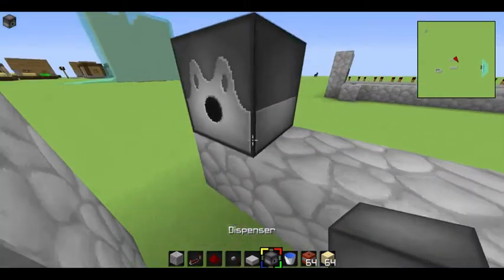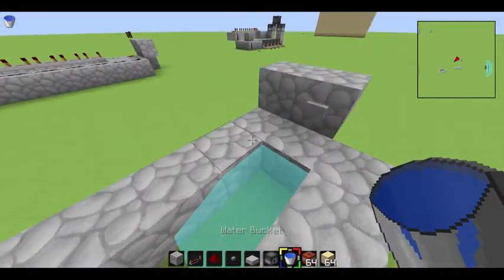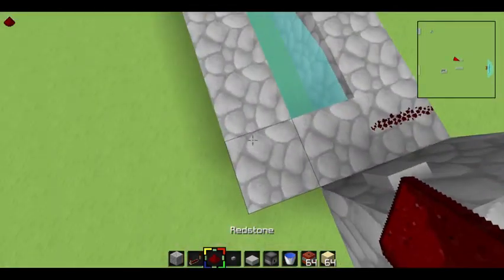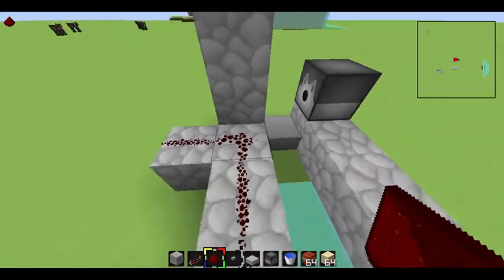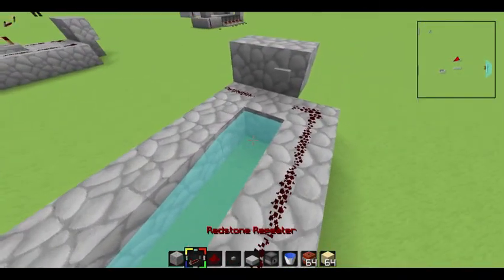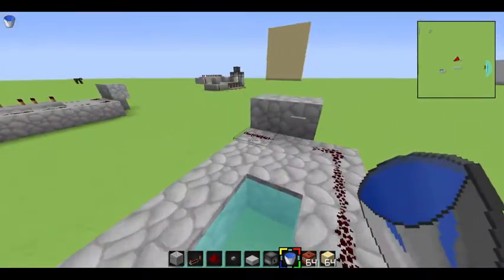Then you put a dispenser there, a slab, and you can place down your water. Put one redstone here, then make redstone go all the way down here, and then make it go to the left. You need to do it this way so it can go all the way down to the bottom.